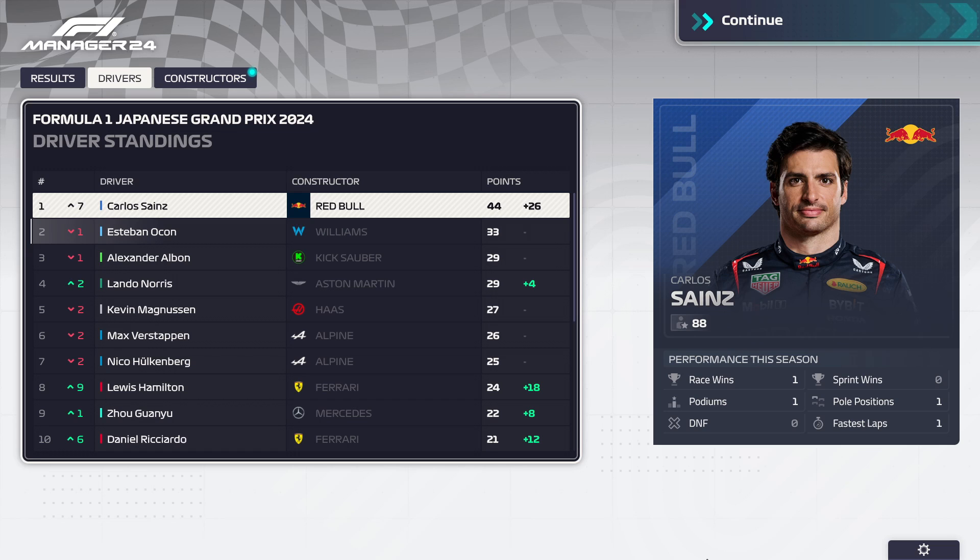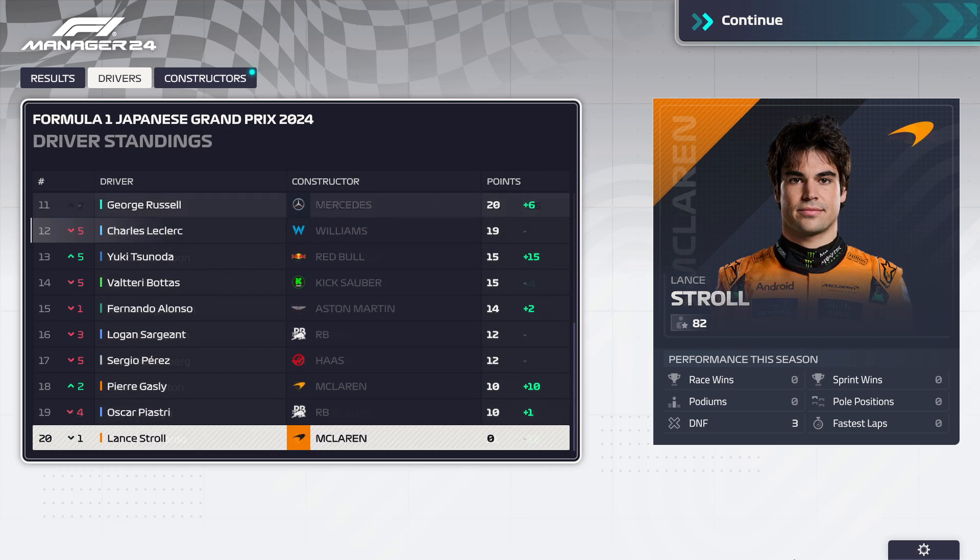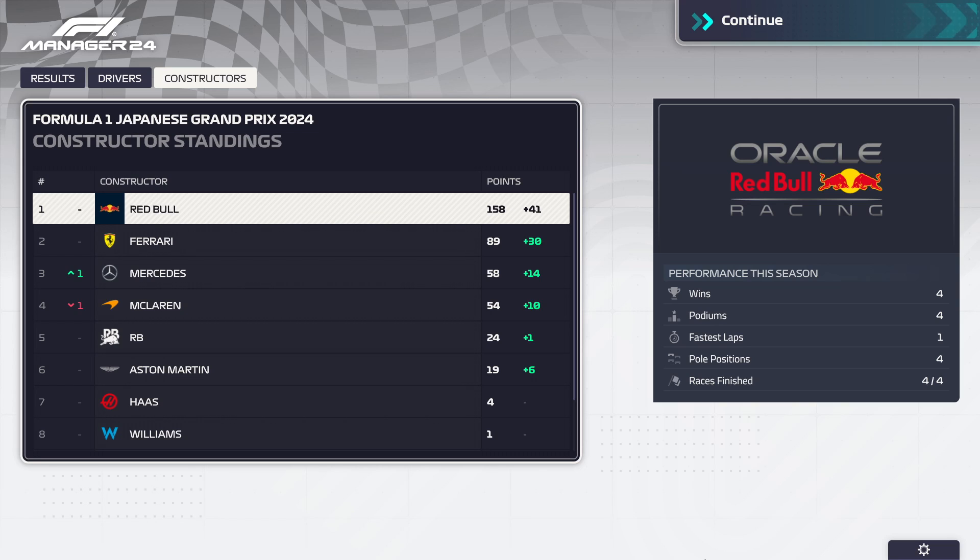In the Drivers' Championship, Carlos Sainz is now leading on 44 points, 11 points ahead of Esteban Ocon. Sainz now leading this championship. Max Verstappen, who was once leading, is now P6 and hasn't scored since round two. The only driver to not score a single point is Lance Stroll — P20, dead last, with three DNFs in a row, all of them crashes. In the constructors, Red Bull are still considerably out ahead.